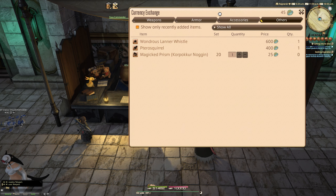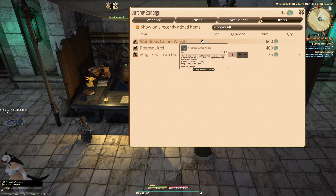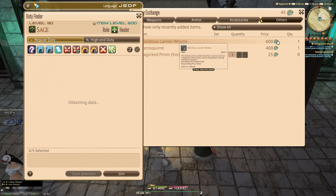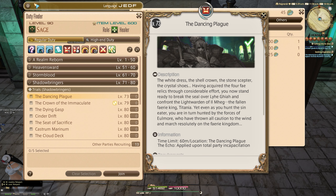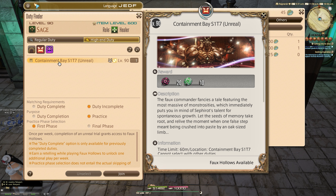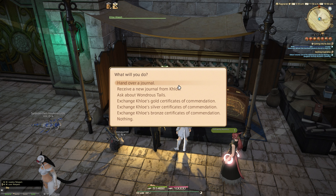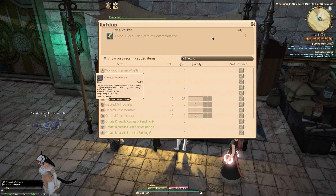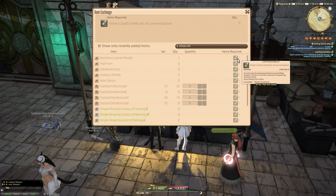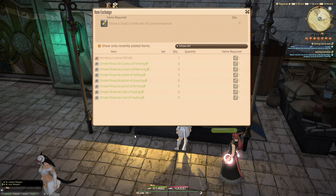If we look under the recently added items, there are magic prisms and a new minion we'll look at in the next video, and the Wondrous Lana. This will cost you 600 Faux Leaves. You can get Faux Leaves by doing the new Unreal, which has changed over to Sephirot — specifically Containment Bay S1T7. Alternatively, Chloe Aliapoh also in Idyllshire lets you exchange gold certificates, which you can get for three lines in Wondrous Tales.